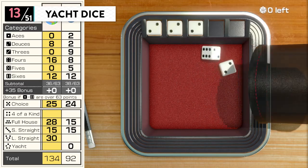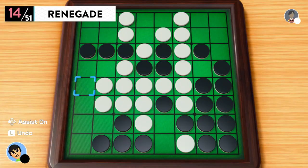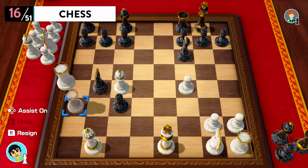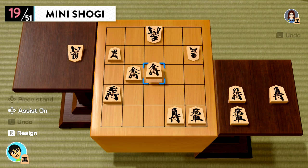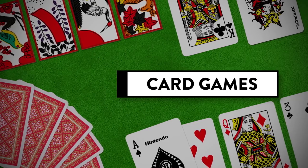Yacht Dice — it's pretty similar to poker; things can get a bit dicey. Renegade. Riichi Mahjong. Chess. Gomoku. Shogi. Mini Shogi. Card games.